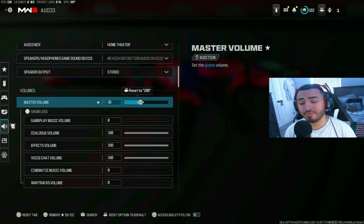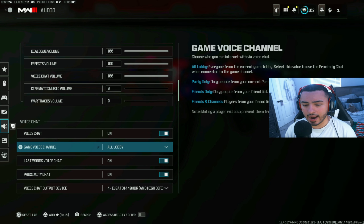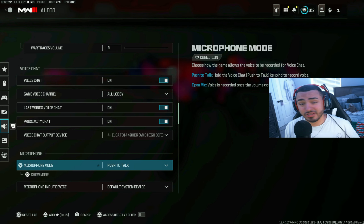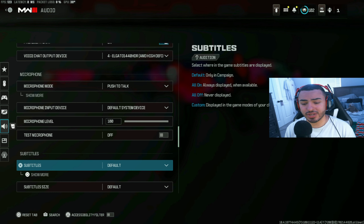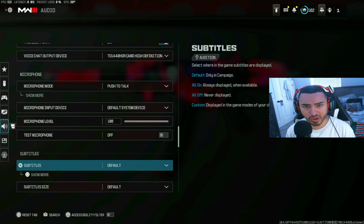For master volume, put it at least at 75. I personally run 30 because everything is fine-tuned on my PC, but 74 is a great spot — not too loud, not too low, and good for your ears. Set gameplay music to zero, dialogue to 100, effects to 100, voice chat to 100 — you need to hear death comms. Everything else set to zero; I don't want to hear the Warzone background tracks.